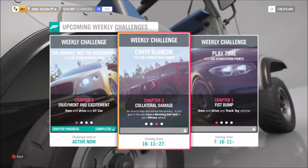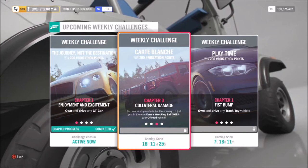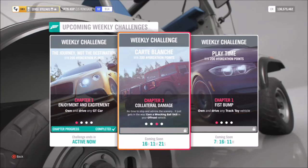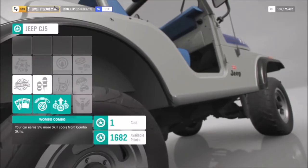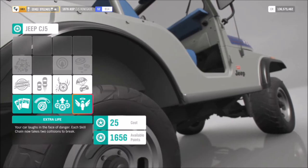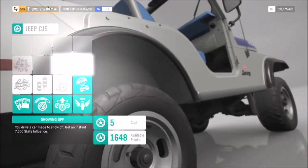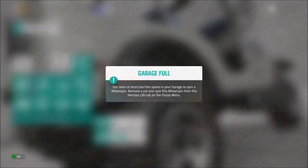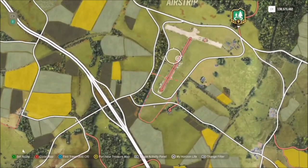The next challenge wants you to earn a Wrecking Ball skill. A Wrecking Ball skill is getting three wreckage skills in quick succession within the same chain, so it's actually easier than you think. First of all, I recommend getting all the available perks — especially the extra life one — because you will be smashing into a lot of things.